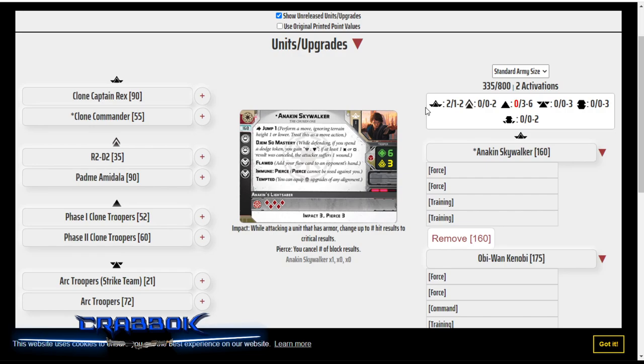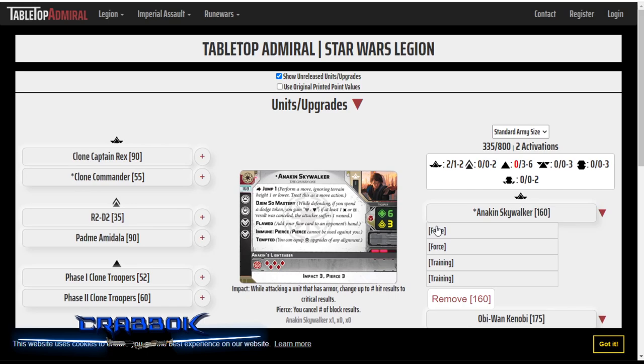It is expensive — it's not cheap to run Anakin and Obi-Wan together, plus we have to put some upgrades on them. That's going to be half our list right there, and that's just the way it is. I don't mind fun lists. To really make this do extremely well, there's an option of just padding it out with cheap activations, but I'm going to try a few slightly different things and see if we can make it work.